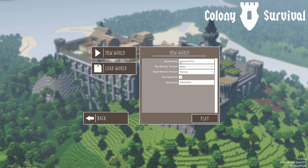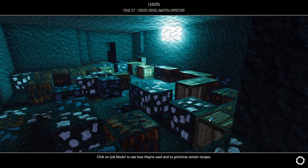There's a lot of changes to the game, and I decided I'm going to make Season 2. So this new world right here — just a name, and the other settings I took as default: day monsters none, night normal, use happiness. And this is the seed. Let's go ahead and log into this world.